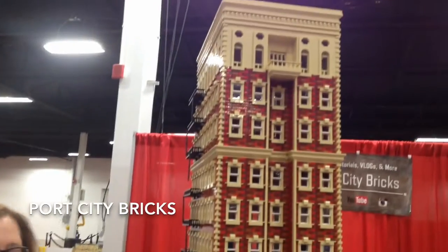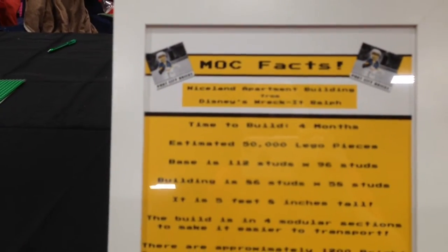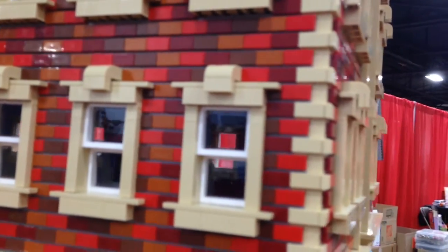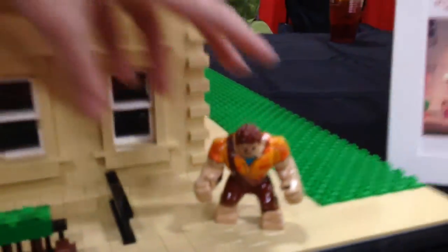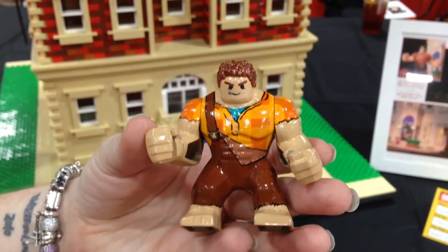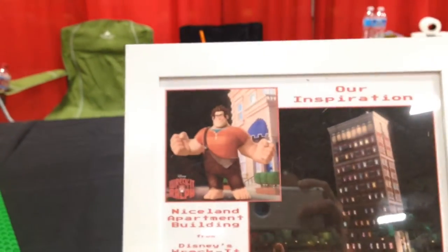We have Andrea from Port City Bricks with a huge building — it is the Niceland apartment building from the movie Wreck-It Ralph. We have some stats here: four months to build, 50,000 pieces. One of my favorite parts is probably the window assembly — there are about 30 pieces in every single window. The different colors of brick are red, dark red, reddish brown, and dark orange. And here is Ralph — we looked at a couple different figures, Disney Infinity figures and stuff like that, and Jeremy took it and made a minifigure face for him and just hand-painted him from a Hulk.